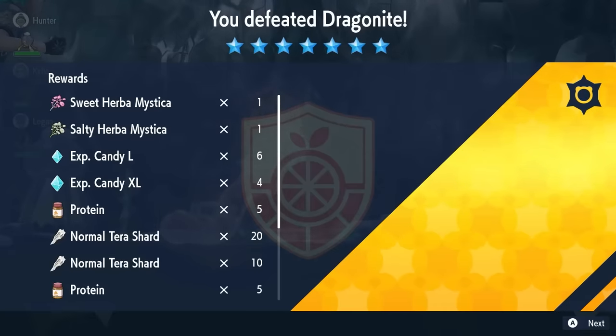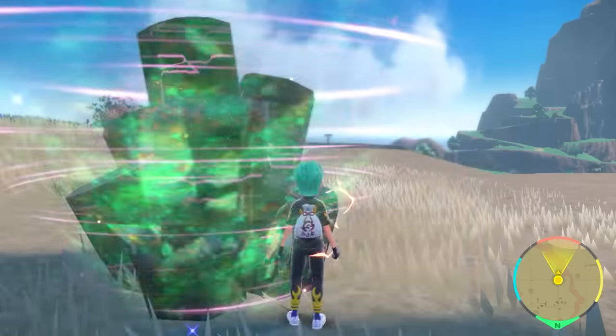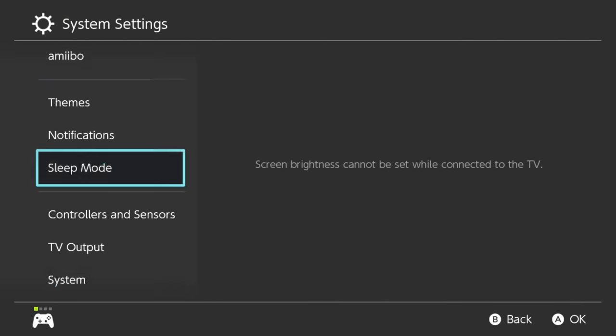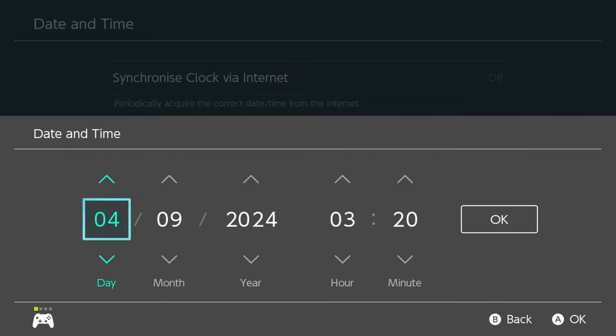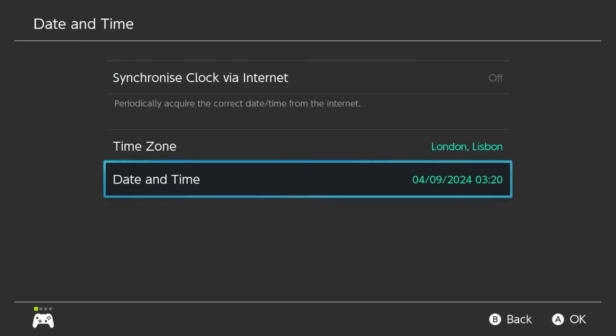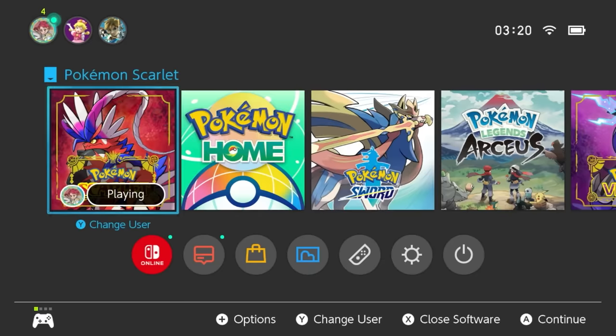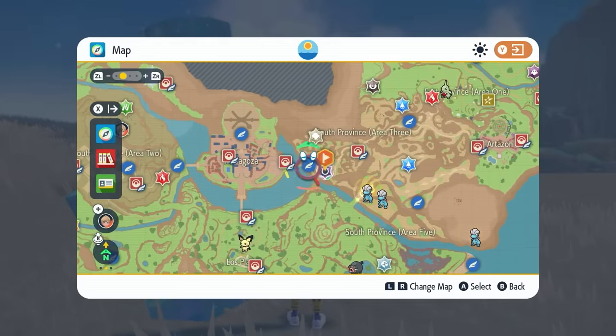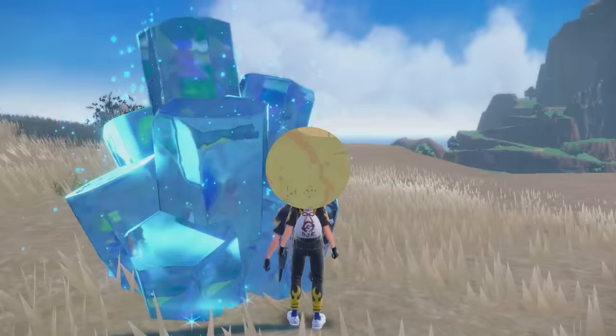After the raid you'll get Herba Mystica drops. To respawn the den, only one 7-Star raid appears on your map at a time, so use the date exploit: open your map, hit the home menu, go to System Settings, then System, and find Date and Time. Make sure synchronized clock from the internet is off. Go into Date and Time options, toggle through without changing anything, hit okay, come back into the game, and the dens will respawn so you can easily find the next 7-Star Tera Raid.